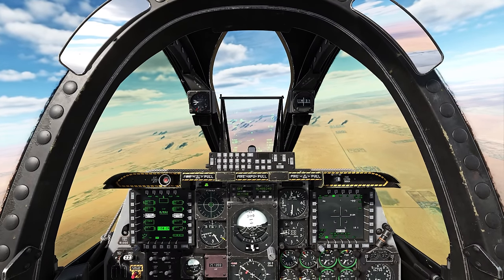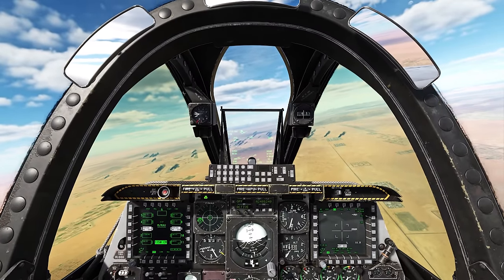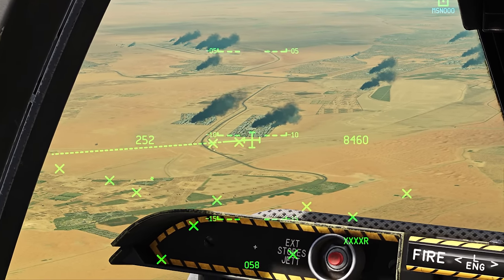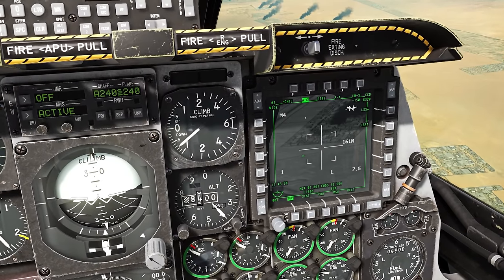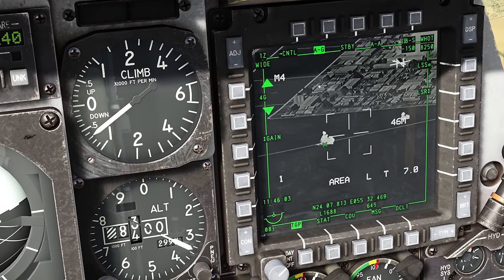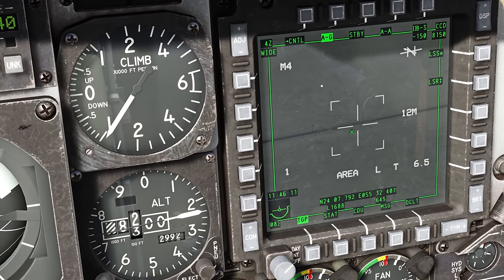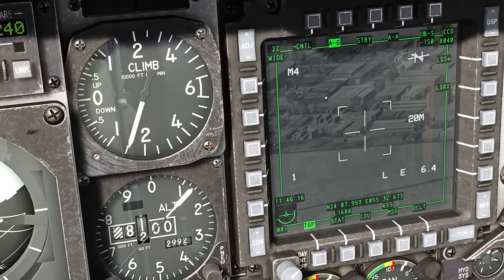Hey guys, welcome back to another video. We're back in the A-10 Warthog — it's been a while. A lot of you in the comment section were asking us to get back into the A-10, so we're doing that today. We've got some friendlies up ahead. The X's are friendlies, by the way. The front two groups look like they're taking some sort of contact. There's a green X that looks like possibly a Bradley with infantry around it.